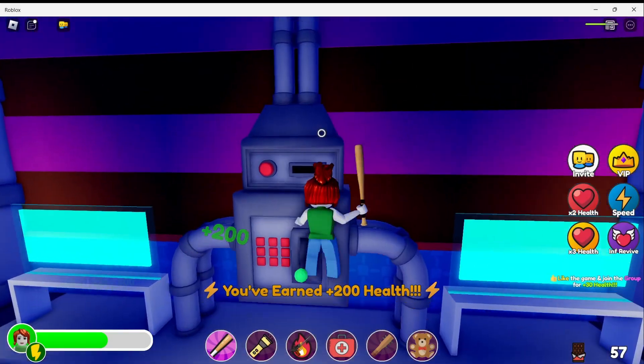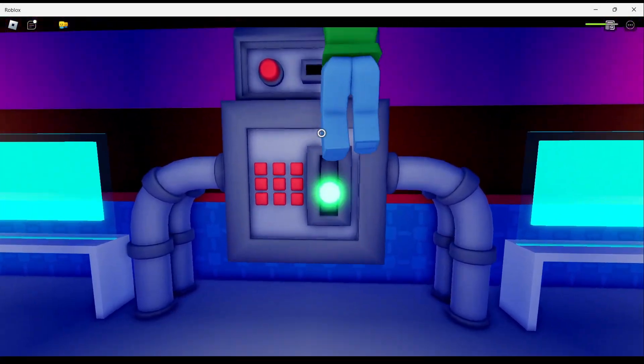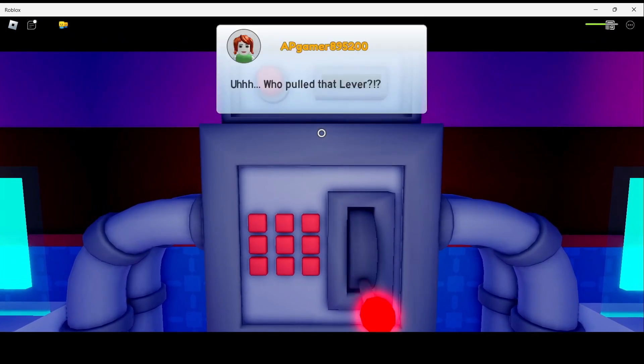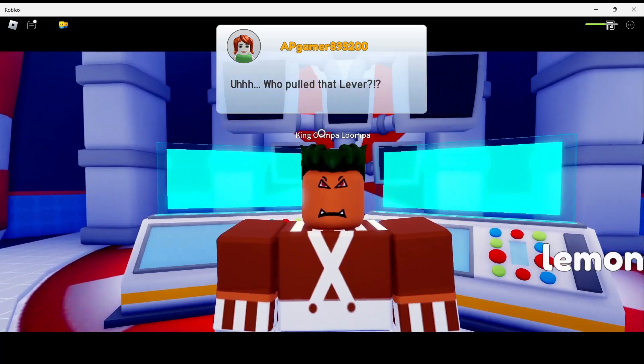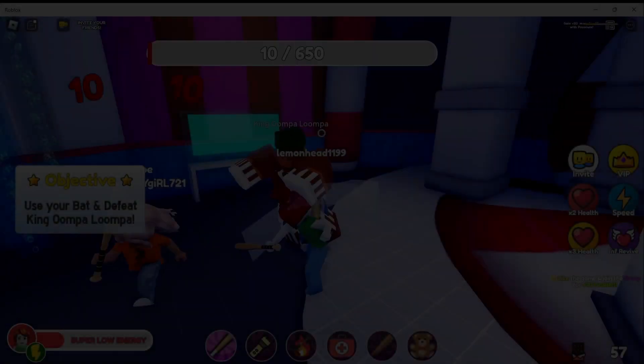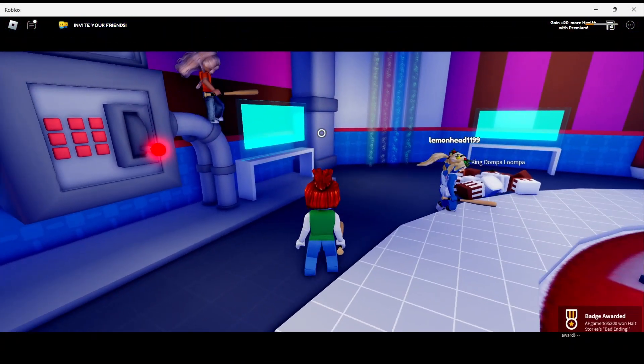We did that and I was trying to pull the lever and eventually it worked. It gave us a message asking who pulled the lever, and after that you will have to defeat King Oompa Loompa that appears in the game — there he is. When you do that, that's how you will get the Bad Ending Badge in the game.